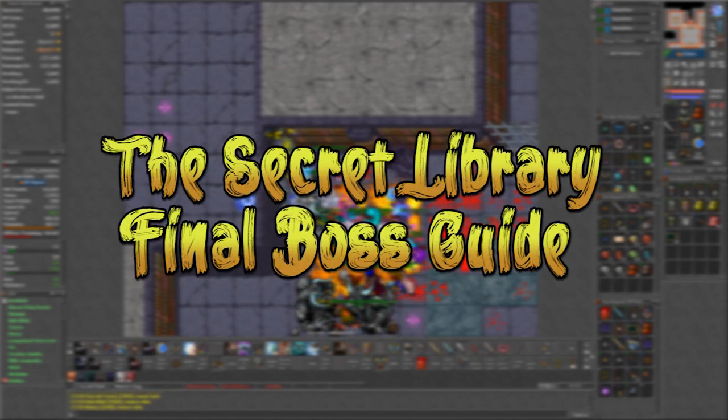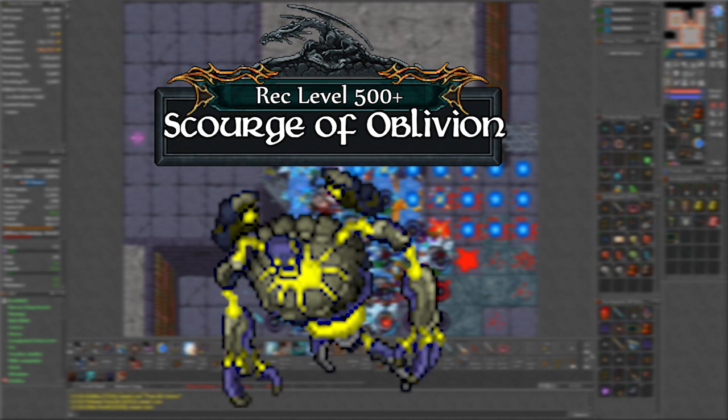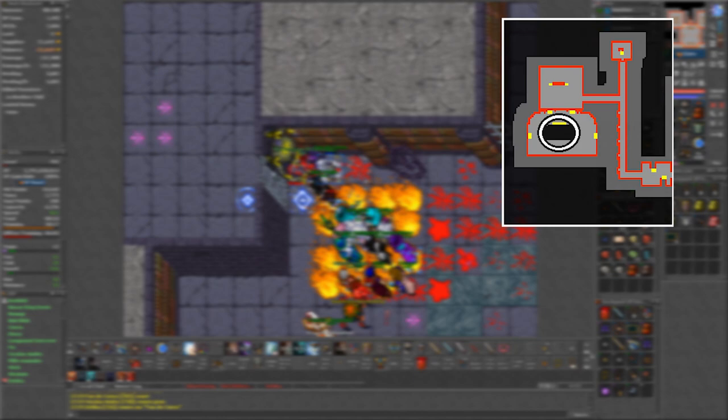To put an end to this series, here is how to do the final boss of the library: the Scourge of Oblivion. This boss can only be accessed after doing the 4 mini bosses. If you haven't done them, check out my guides for those bosses. When you have access, the boss is located in the ice library.